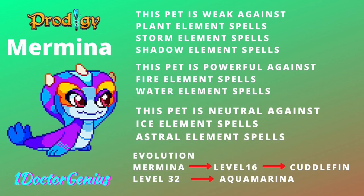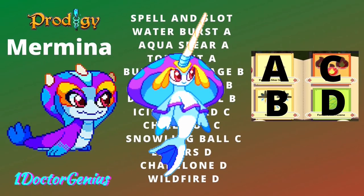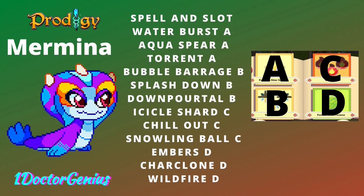Since it's a water-type pet, it's weak against plants, storm, and shadow, powerful against water, and neutral against ice and astral. At level 16 it evolves into Cuttlefin and at level 32 into Aquamarina. It can cast four different types of spells: Wildfire, Snowling Ball, Down Portal, and Torrento.